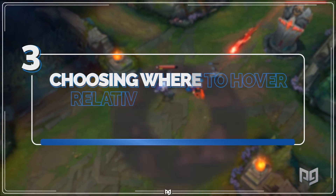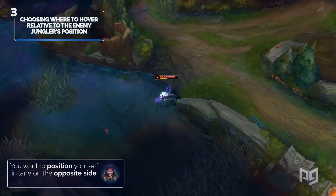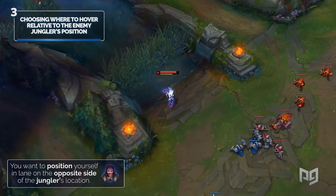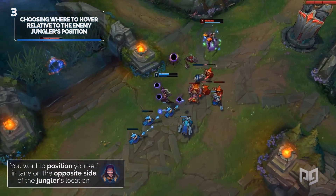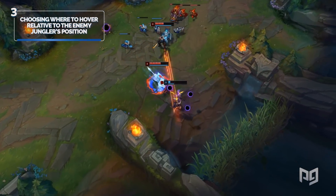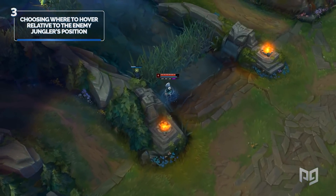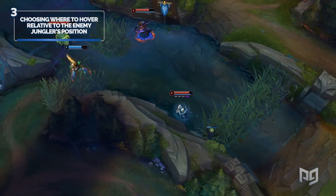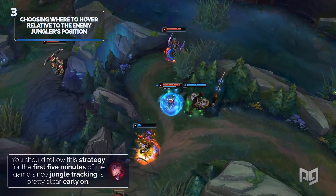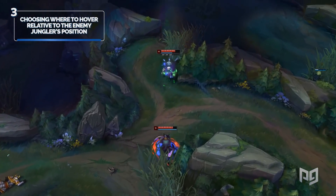Hovering sounds a bit weird here, but basically you want to position yourself in lane on the opposite side of the jungler's location. For example, if you know the jungler is currently in their red quadrant, you want to hover toward your own red quadrant. This makes it slightly more difficult for the enemy jungler to approach ganking you. Still, you might want to consider hovering toward the enemy jungler if you have a strong early game jungler looking to keep the pressure up early on. You should follow this strategy for the first 5 minutes of the game since jungle tracking is pretty clear early on, but after that wards will come into play and more clearly determine where the jungler is.